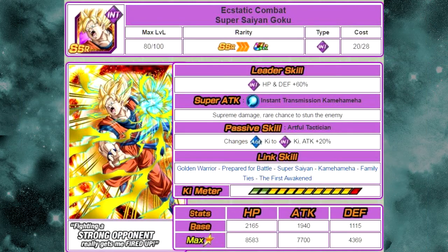The first card is the Aesthetic Combat Super Saiyan Goku card. He got a Dokken Awakening — I'm not sure why he's on this banner specifically, but hey, that works.